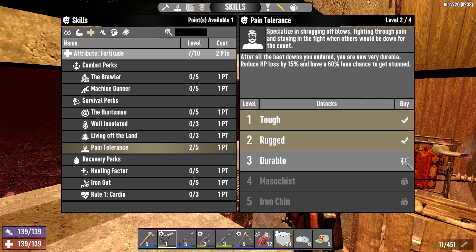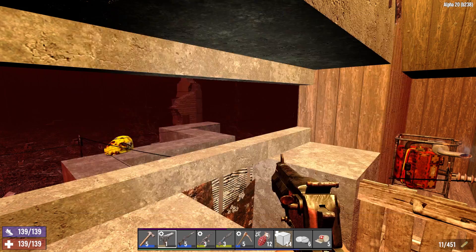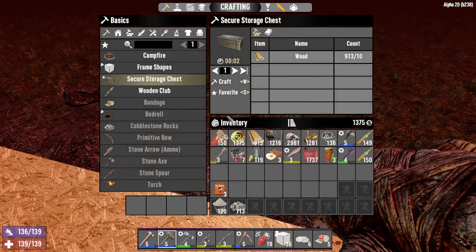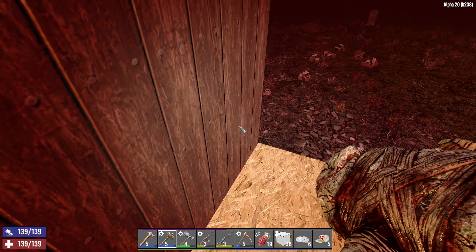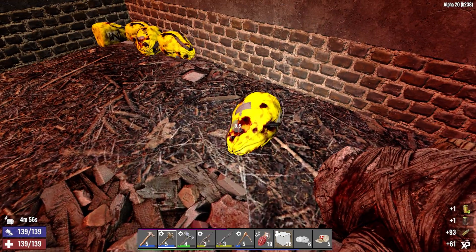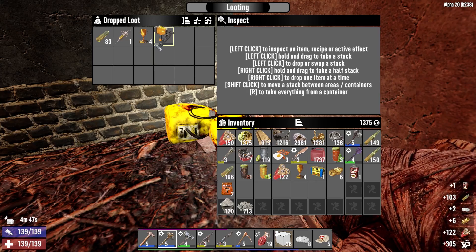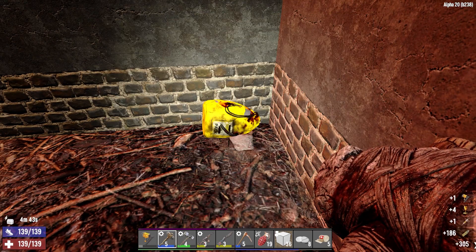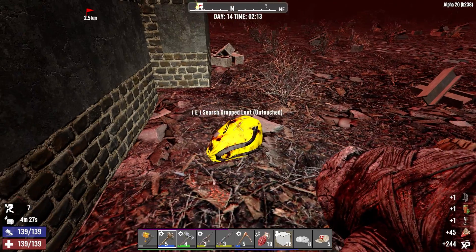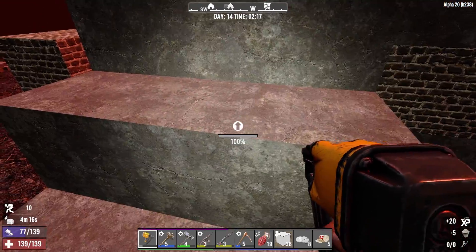Alright, let's get two more into pain tolerance then - we can get one more into that. And I think then we're going to go living off the land. Maybe we'd take a bit of machine gunner down the line. But we've turned that fence off - let's go and have a little bit of a loot. We've got eye candy on us, that's good. This evening, we are playing with a 131 game stage. Let's pop an eye candy and see what that does - 150 loot stage. A lot of good brass and ammo - the usual stuff. A nail gun - that's beautiful. See you later, claw hammer. Iron boots - a slight improvement over what we've got, actually, so we'll probably take them.